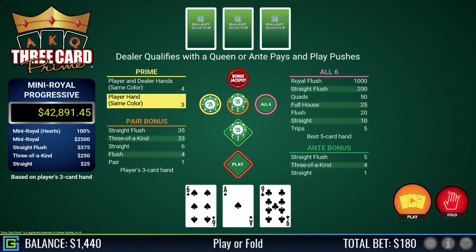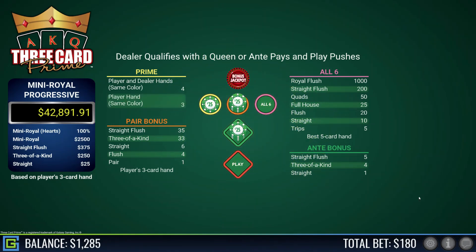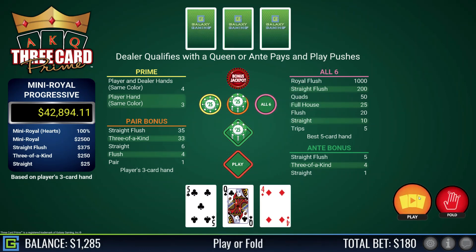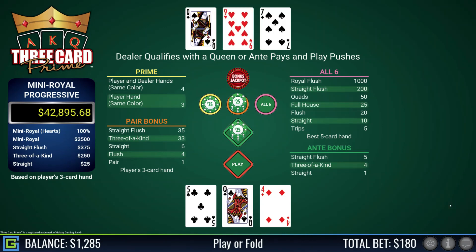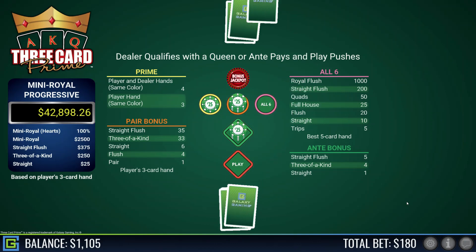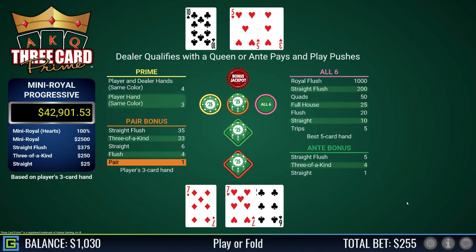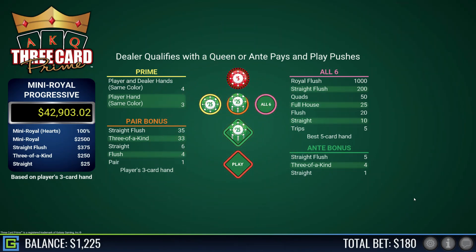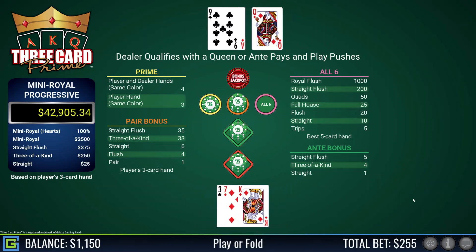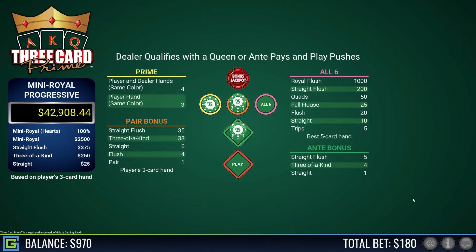Eight-nine-six, all black — we get the prime at three to one at least. Pair of fours — ouch, I'm down to $1,300. Queen-five-four, less than queen-six-four so not playing — dealer had queen-nine. Pair of sevens, lovely — dealer does not qualify but it's a nice win. King-seven-three, definitely playable — dealer has ace-queen-nine.